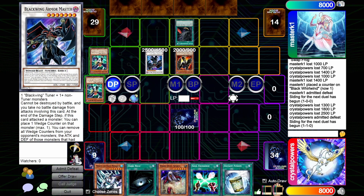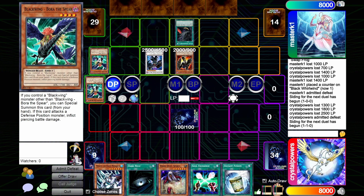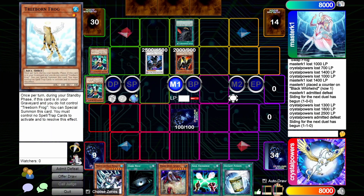We're going to search Kalute, special summon Gale. I think you know what's going on here. Actually wait — Black Whirlwind just says 'when Normal Summoned.' We've been playing it wrong this entire time. There's footage that clearly shows me stating it's only on Normal Summon. I'll put that Kalute back in deck — it didn't happen. It was never there. The Kalute that never was.